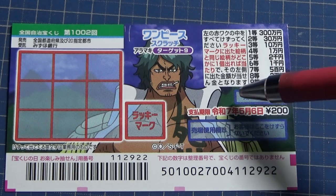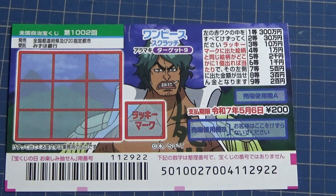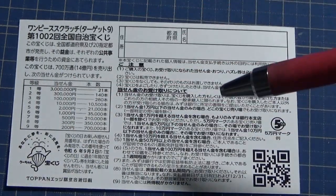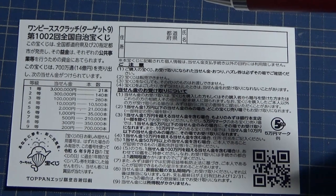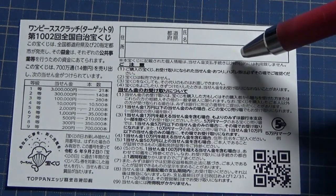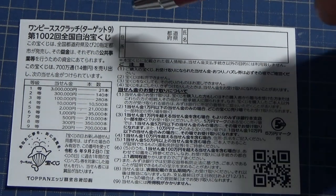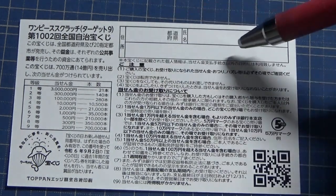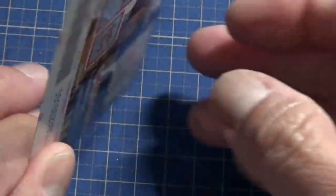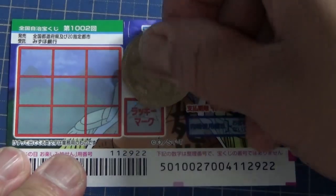You have until May 6th Reiwa 7 — that is 2025 — to claim your prize. On the back is a breakdown of prizes and rules in Japanese. If you win the first prize or anything over 10,000 yen, you fill in your prefecture, full name, and address. All winnings are tax-free in Japan, and even foreign tourists can play. You can write in Romaji. If you win the jackpot, take the ticket to Mizuho Bank, the official Takarakuji bank.